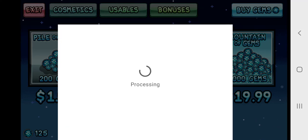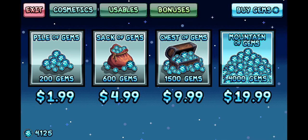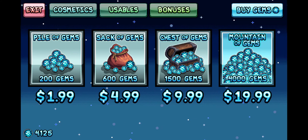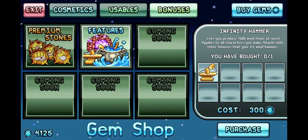Lava Flame, this is for you. You're welcome. I support indie devs, you already know. So we have this — lets you produce two anvil items at once, applies to all characters you make. Stacks with other bonuses that give plus one anvil hammer. Not sure what that does, but we'll get it.